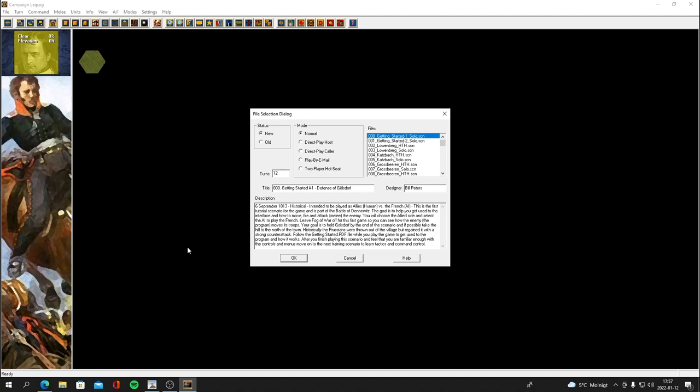Hey everybody, welcome back to the channel. It's the Mac, and welcome back to the let's play of Campaign Leipzig, the Napoleon Wars from War Game Design Studio and John Tiller legacy game. I've done an introductory video showcasing the game — what's in the game folders, what you get with it, what kind of battles and all that — and we're gonna do a let's play, as I always do, because it's fun. I want to share a battle experience with you guys.